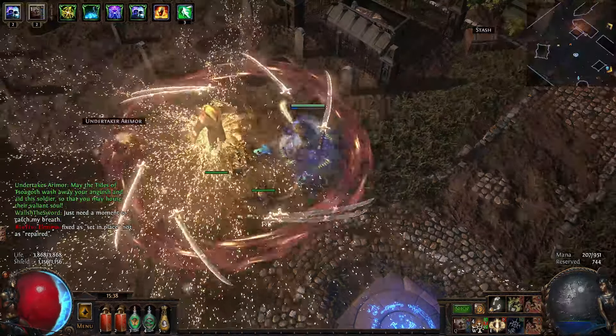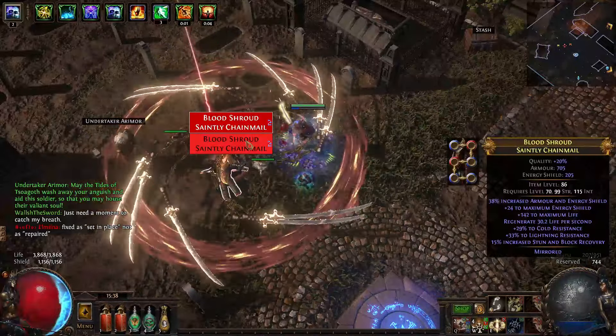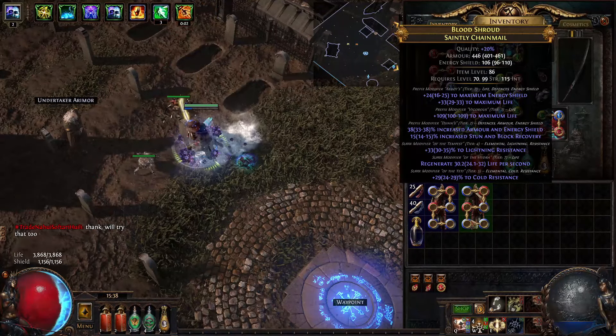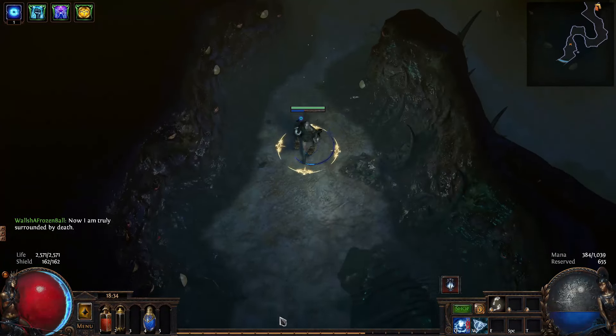I also had a Harvest Craft which I've been saving for a little while. It is a Six Link. I'm going to make an Armor Energy Shield base, because I don't have one, and it actually mirrored. I actually didn't get a Haunted mod — that's kind of lame. Whatever, I'll take it. I got two Six Links — decent life, some armor, some res. I am not complaining.